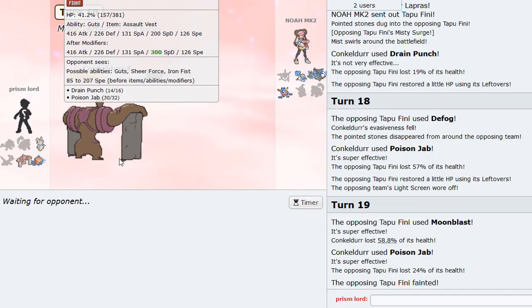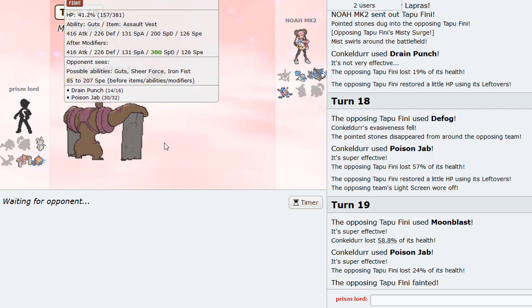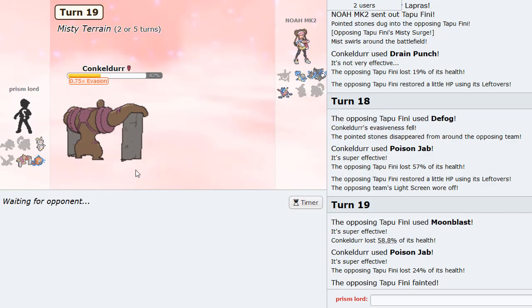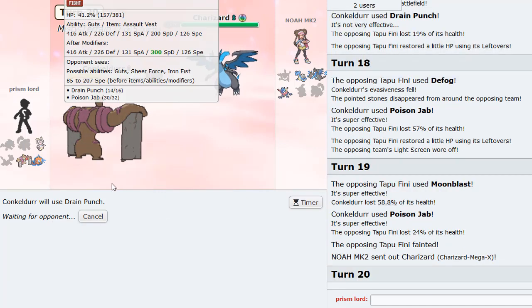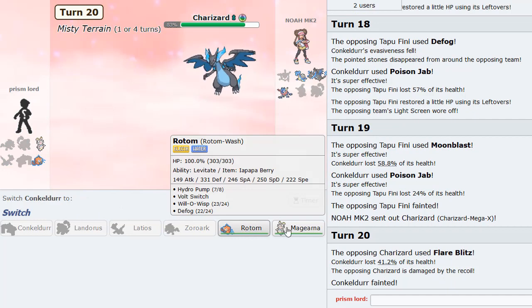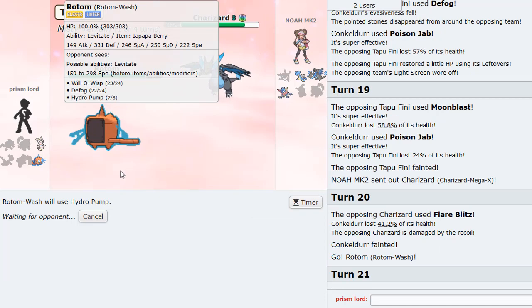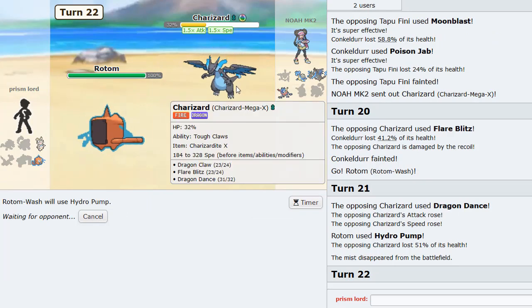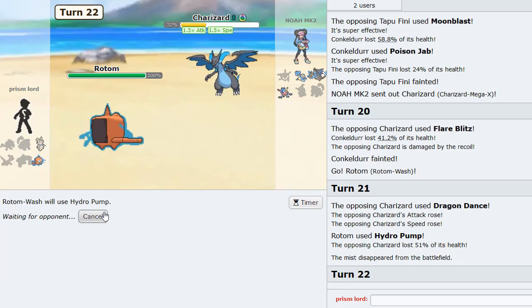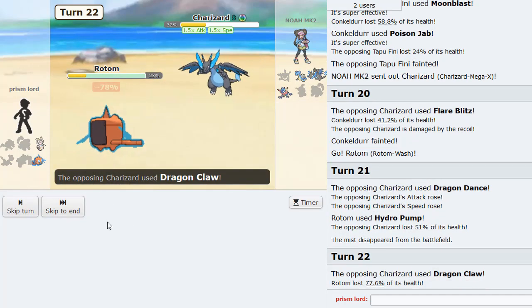Moonblast does a decent chunk of damage. We just gotta be careful of the Zard - there's the Zard, that is the threat right there. Flare Blitz knocks us out here. I think we just gotta Hydro and pray. Hydro doing clean damage though - I don't think he has Roost, I think he's DD three attacks. So long as we hit this Hydro we're good - nice! And we're back at good health.